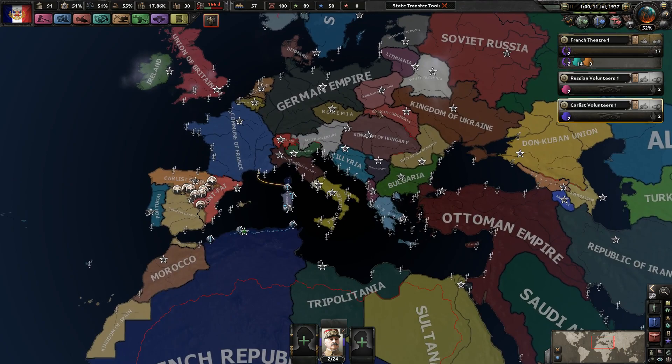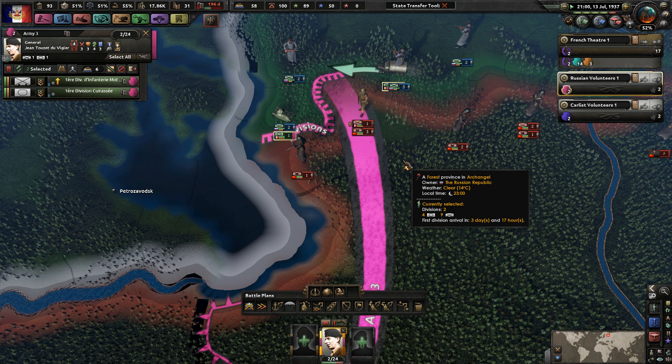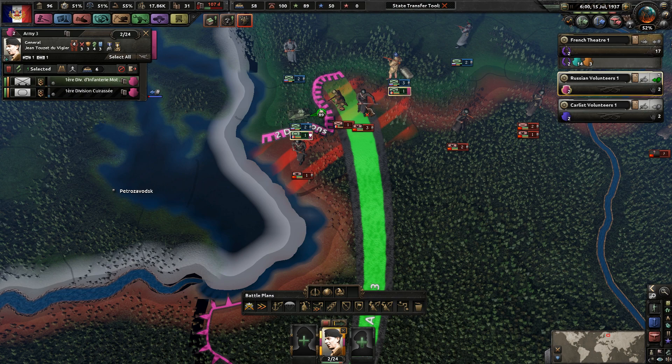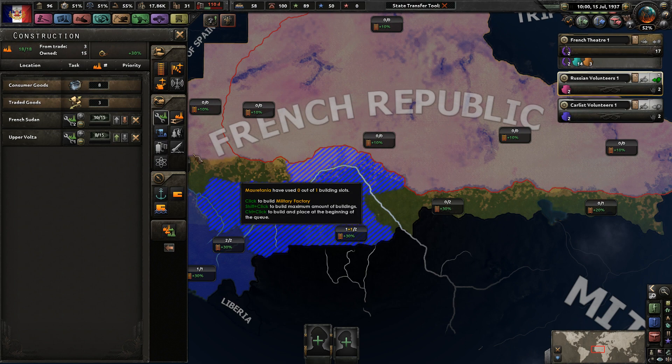One problem doing this kind of strategy is we're definitely not going to be able to take over these colonies. I really wish I could - as soon as Carlist Spain won I could say I helped you out during the war so you should have my back and give me some special treatment. Those two provinces only have like one Soviet militiaman, I think we can probably break through pretty simply.